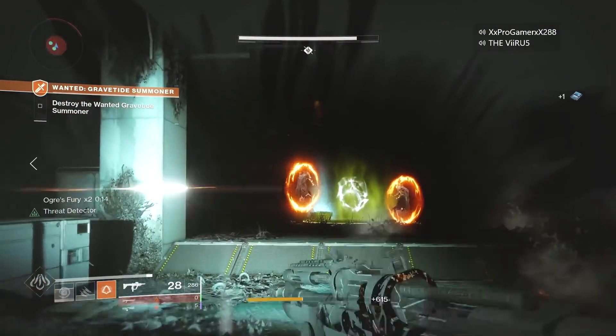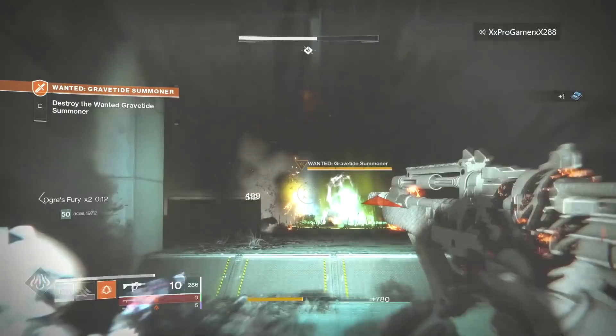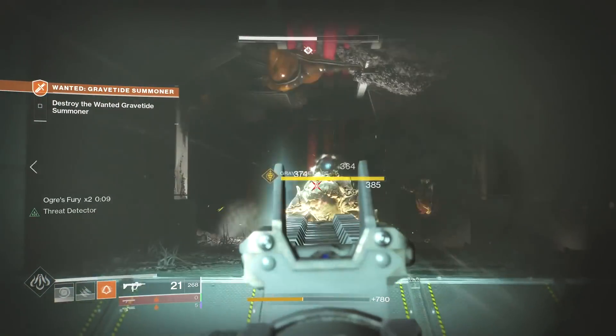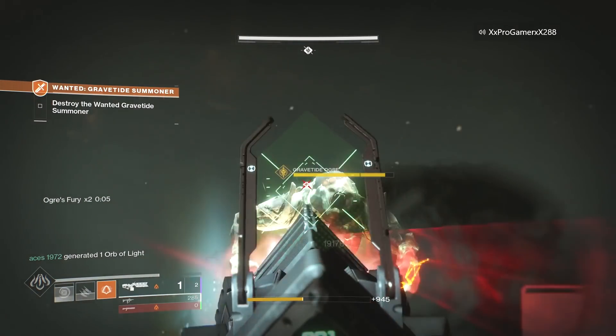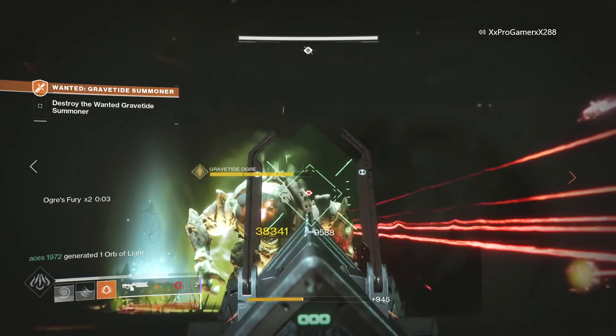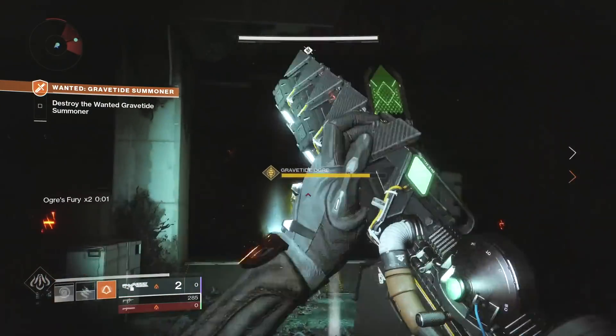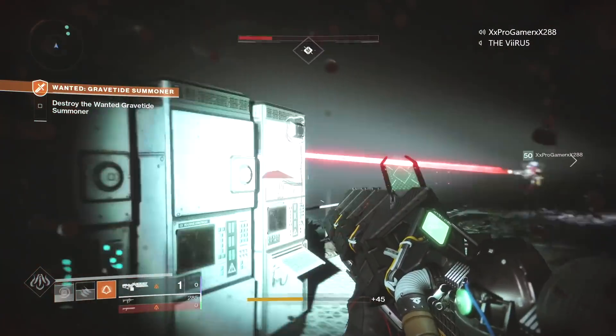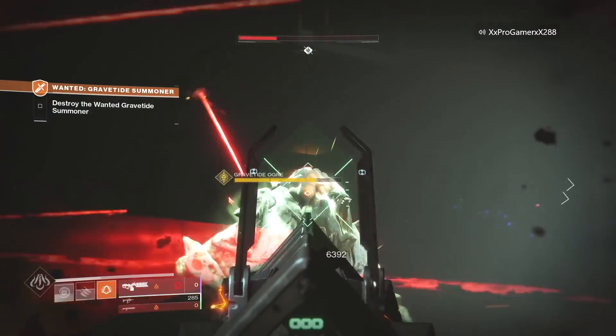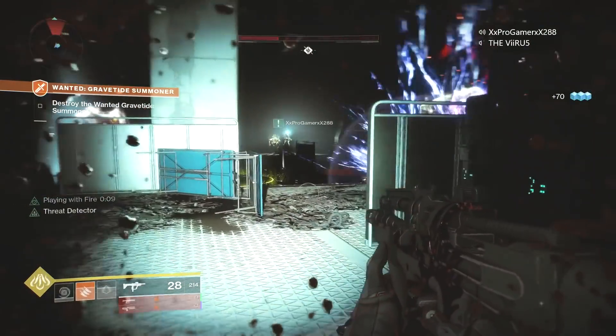In order to kill the witch, you have to kill the ogre. You can't do much damage to the ogre until you kill the glowing thralls. There are going to be a few waves of thralls — you have to do some initial damage to the ogre for them to come out. Once you kill these glowing thralls, you get Ogre's Fury, which gives you a limited time window to deal damage to the ogre.